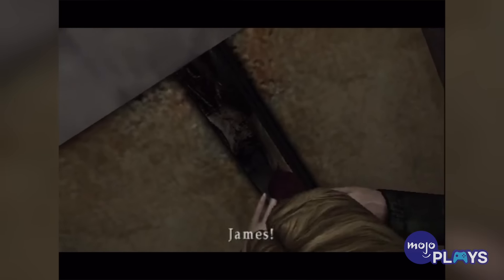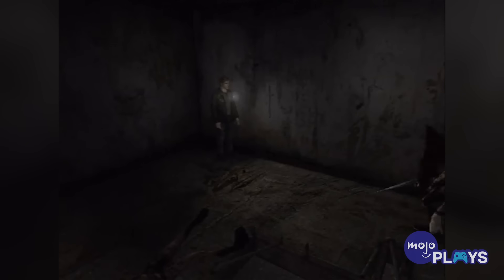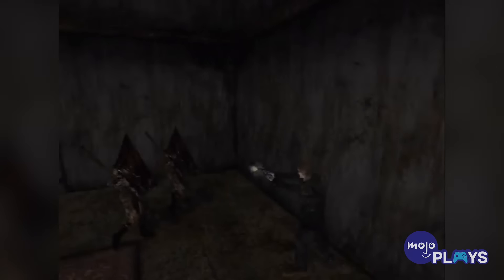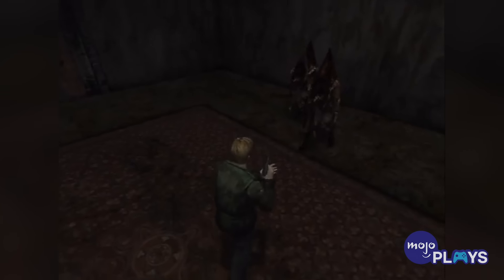As we navigated the town, this behemoth of a man would seemingly never be far from our trail. His stature, gigantic blade, and the metal box that gives him his name all make for a striking design. Every monster in the franchise should be avoided, but Pyramid Head's relentless nature made him unavoidable. Finding out he was actually born from protagonist James's guilty psyche gave him a personal touch that somehow made him even more frightening. You also have several Pyramid Head encounters to contend with, one of which is in a small room, and another where there are two of him.